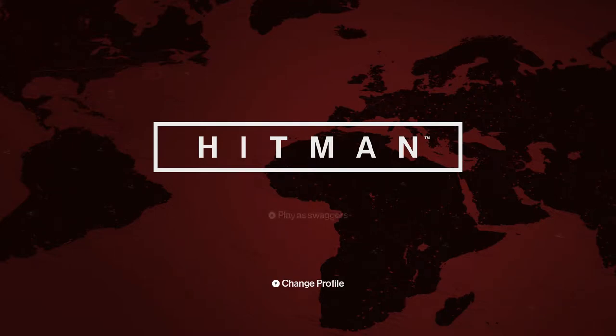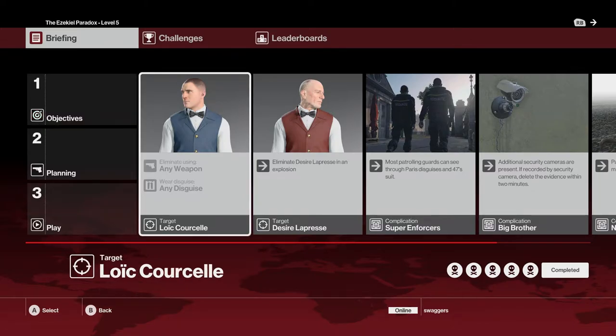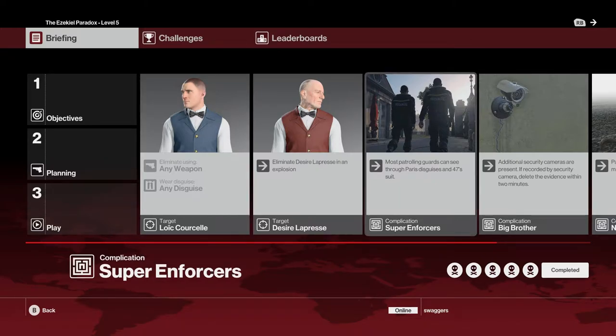Hey, this is Swagers doing another Hitman Escalation video. This is the Ezekiel Paradox. We need to kill L'Ukhri with anything and kill D'Zil with an explosion.